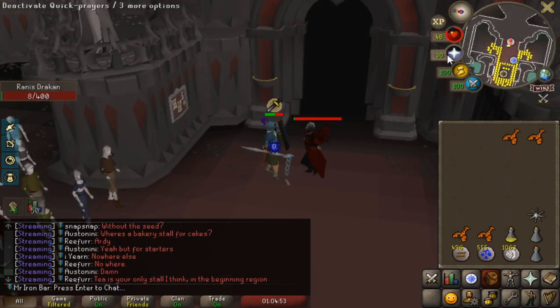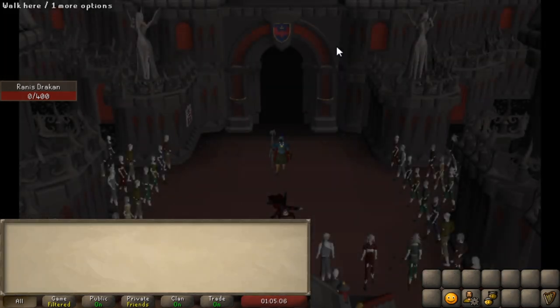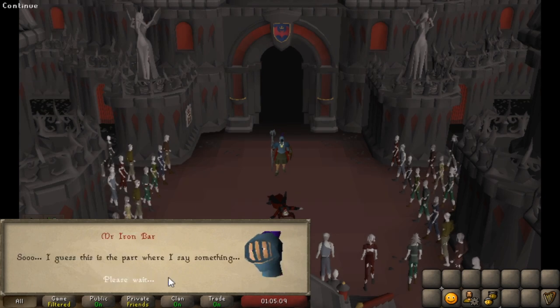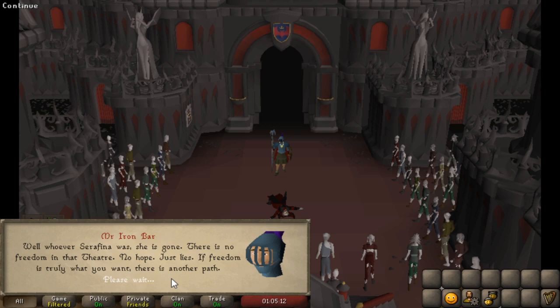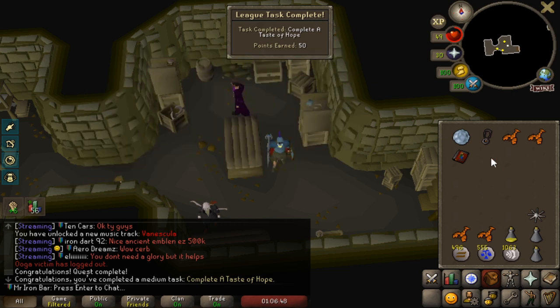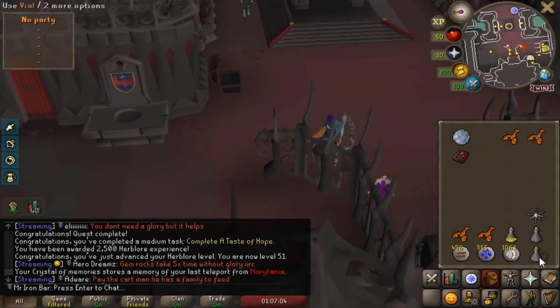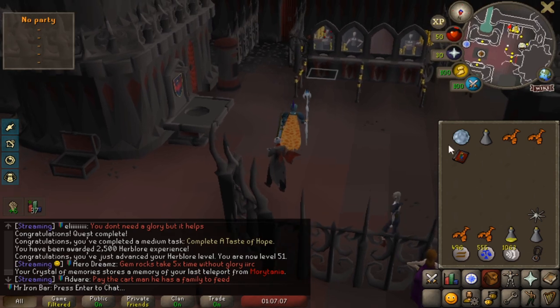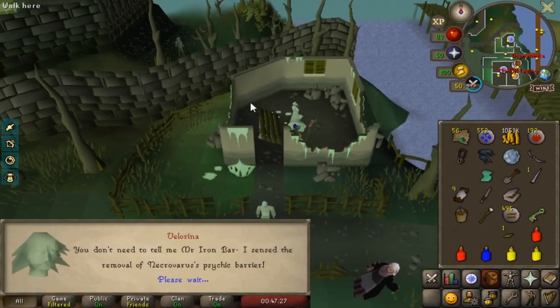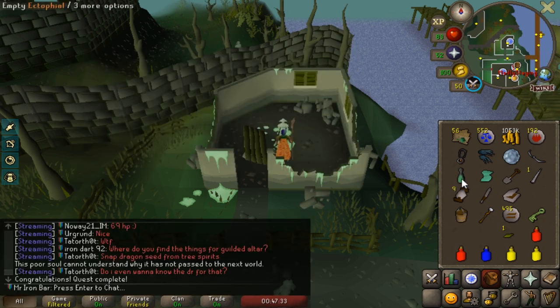Come on, man — I got this. I just need to hit once. Please. Yes! That was actually a lot more challenging than I was expecting. I think the Vyraks skirt came in handy — rune armor was just not cutting it. Hell yeah! Dragon's Medallion — best-in-slot banking for me. No need to use a rune, and no more 30-second cooldown on teleports. Ectophial is mine! Let's teleport to the fairy ring and the farming patch as well.